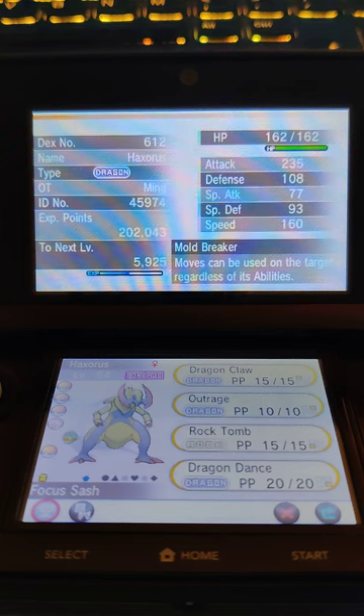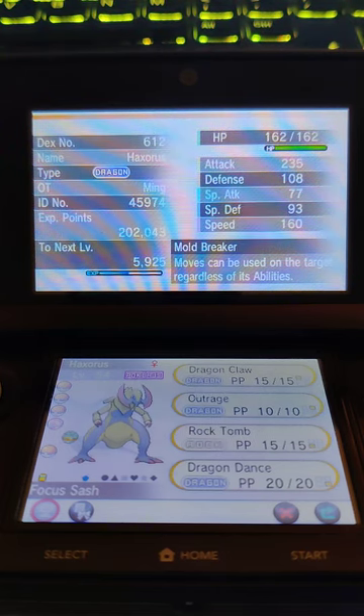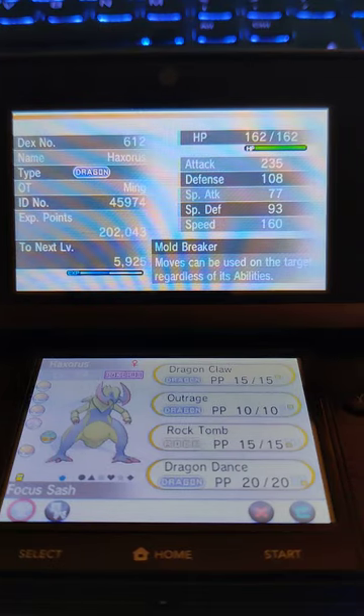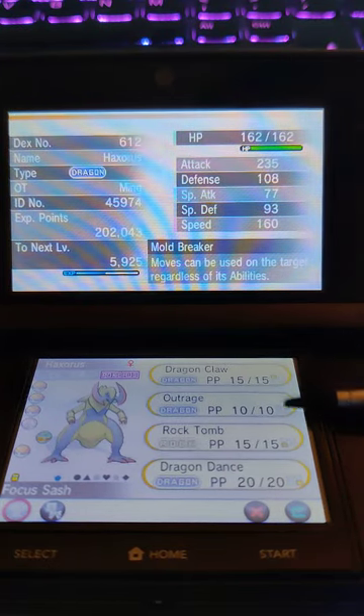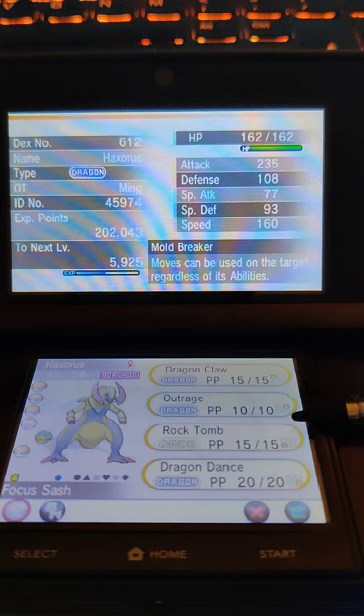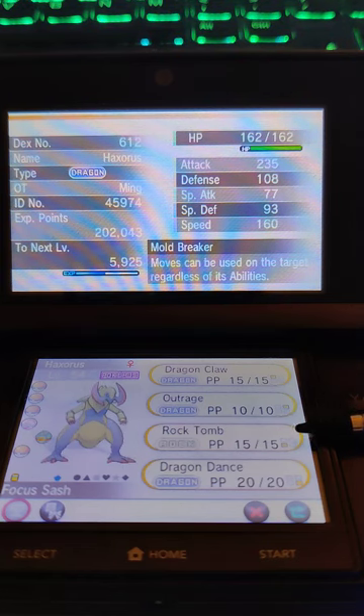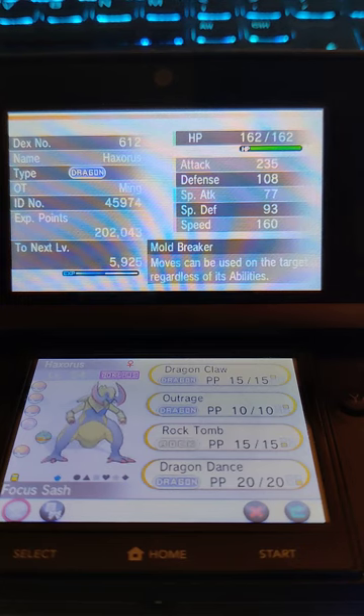I brought a team based around getting to battle 50, and I kind of redid their movesets to be optimal for this particular fight. That's why we have a very interesting moveset. We have Dragon Claw, Outrage, and Rock Slide — hopefully to slow them down — and there's nothing Haxorus really learns that's gonna do too much damage other than Dragon Dance and hitting with a super hard move.